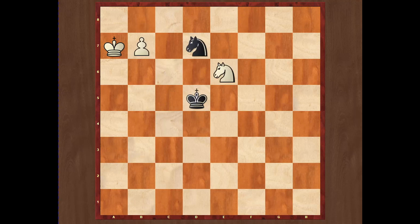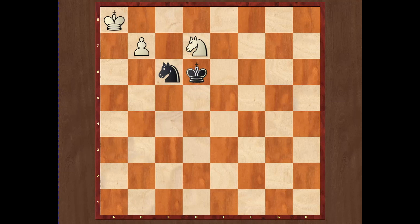But if after knight f8, black plays knight e5, we must be very careful. We do not need to hurry and promote immediately — if we do that, the game will be immediately drawn thanks to the fork knight c6. That is why we simply play king a8, and after knight c6, knight d7, king d6, knight b6, king c7, knight d5 check, and after knight b4, we finally deflect the knight off b8 protection and white easily wins the game.